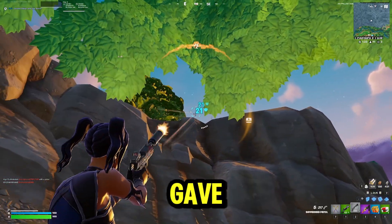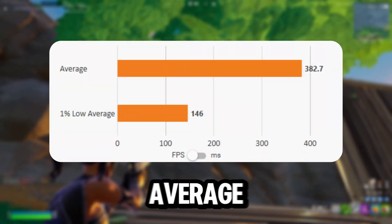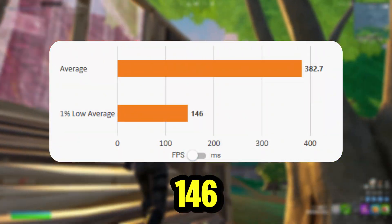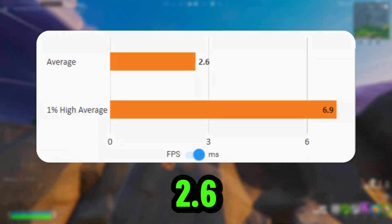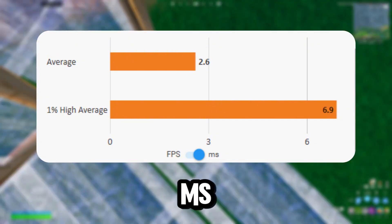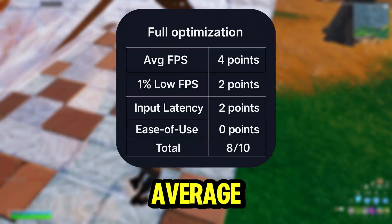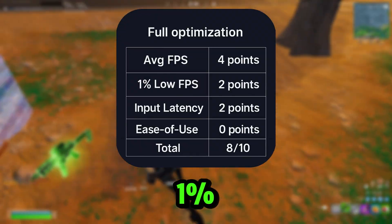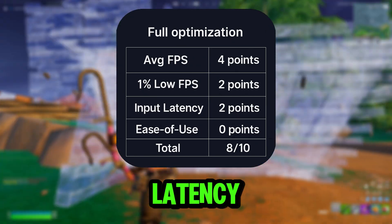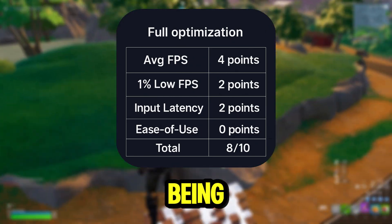Here's what the full optimization gave me. The FPS boost was insane — a 382 average FPS with 146 FPS on 1% lows. For the latency, I had a 2.6 MS average input delay with spikes touching 6.9 MS. Scores: average FPS — 4, 1% low — 2, latency — 2, ease of use — 0. With the total being an 8 out of 10.